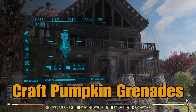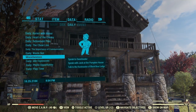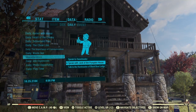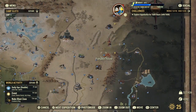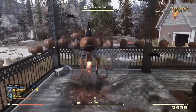Craft Pumpkin Grenades. This one is slightly different. Open up your Pip-Boy, head to the data section and to daily challenges, go to miscellaneous, and find the 'Speak with Jack' at the Pumpkin House miscellaneous quest. If you don't have this option available, that's fine — you just want to head over to the Pumpkin House anyway. This can be found at the top right of the map, up by Fort Atlas and Sons of Dane. Once you get there, find Jack and speak to him.